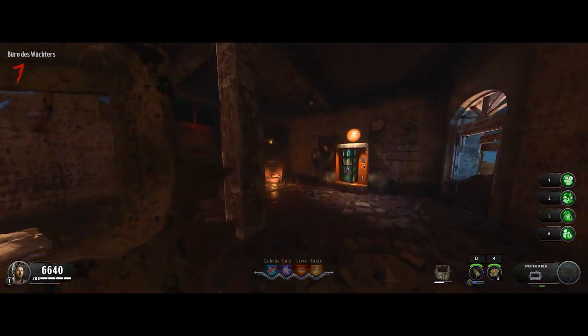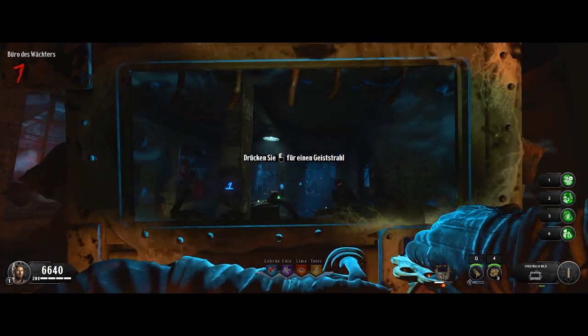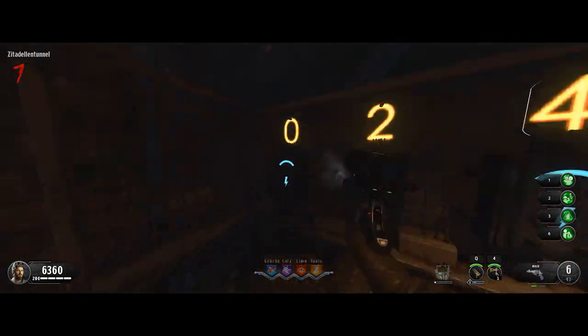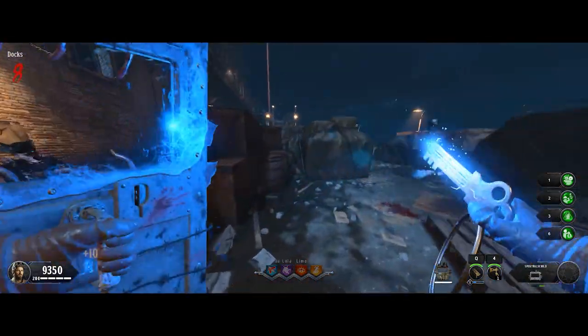Then you have to go to the Warden's office and look for the numbers to put them into the number pad. Once this is done, go to the dogs and activate the crane.